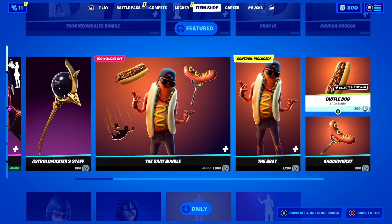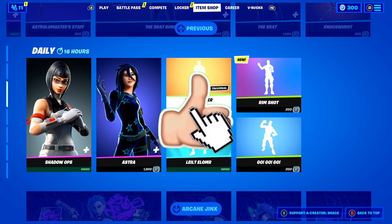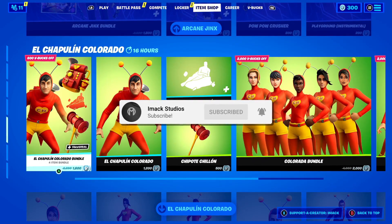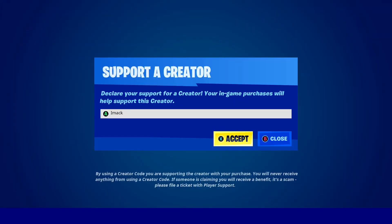If you'd like the chance to get them gifted, smash the like button down below, subscribe with the post notification bell turned on, and comment your Epic Games username below. If you're buying them when they return and want to support me, make sure to use code imack — hashtag ad — in the Fortnite item shop when buying the Mogul Master or Alpine skins.